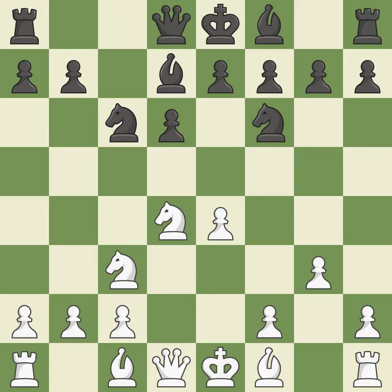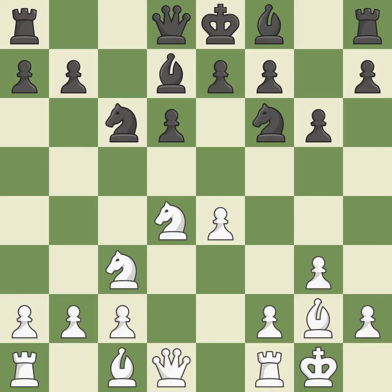By developing a bishop from its initial square, this activates it. This develops the bishop and gives it scope on the long diagonal. Castling gets the king to a safer square, out of the center of the board, while also developing a rook.